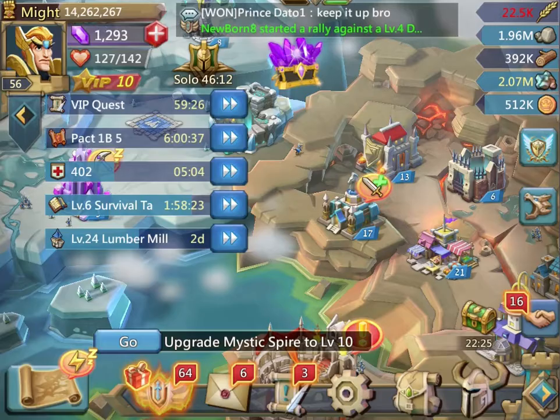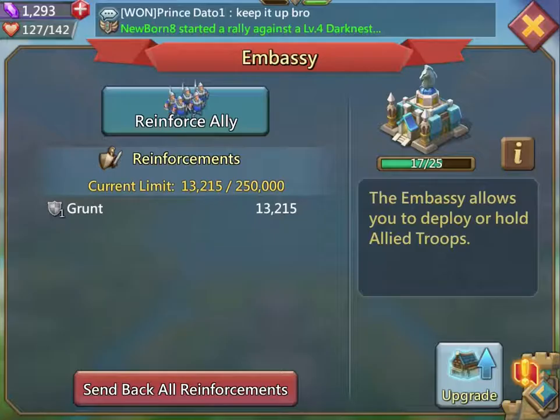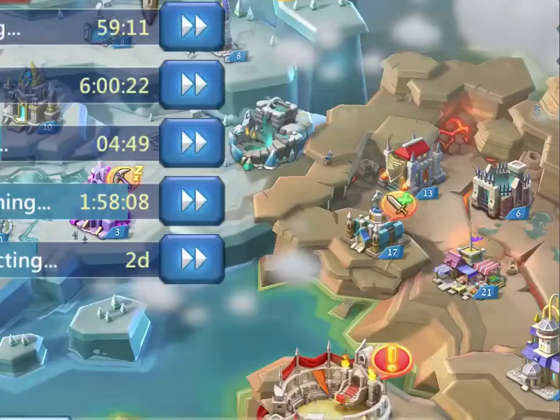This little sign right here — the sword with an X means I have garrison troops, or reinforcement troops. Right now I only have 13,000 grunts. It does not tell me whose they are, which is fine.